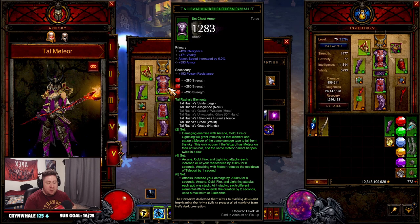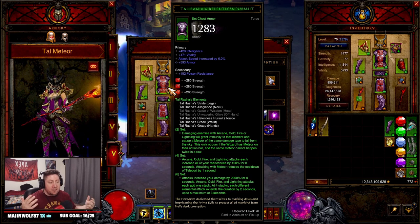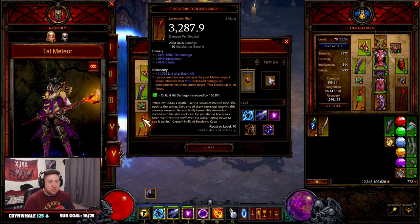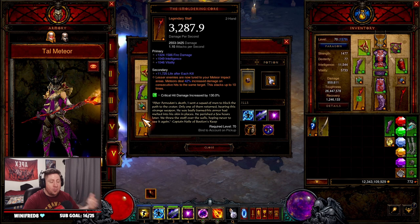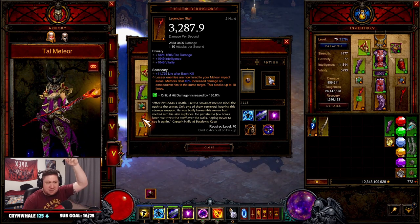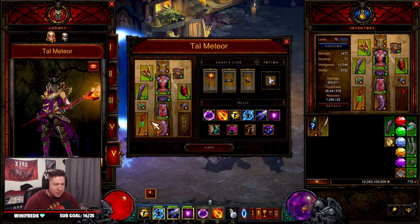We are in Softcore right now because Season 26 is ending — Season 27 starts this Friday. I do want to point out that the Angelic Crucible powers for Season 27 don't have one that specifically helps Meteor, although if you are going to take one, you want the one where every elemental attack triggers a lightning strike, and then 60 seconds after you get to do another one. That's probably the best one to put on there.